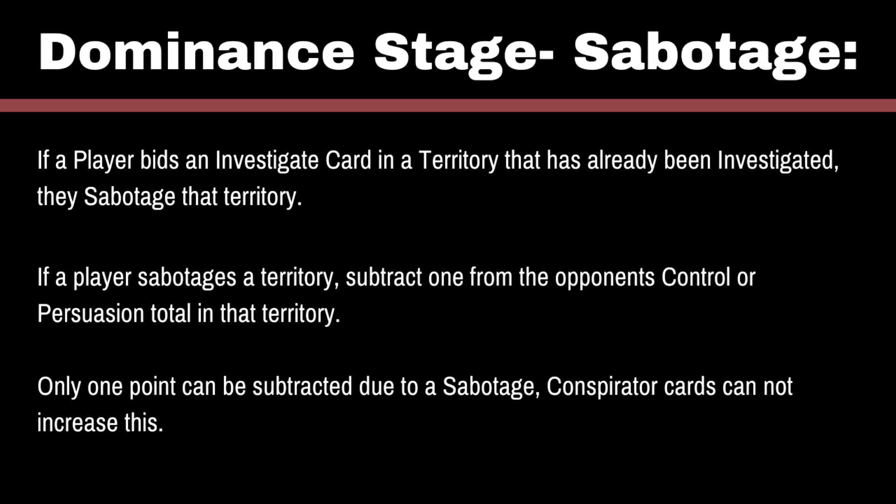Another option you have during this phase is to Sabotage. If you play an Investigate scheme card in a territory that has already been Investigated — so not one of the reward cards, the actual Scheme card — you can subtract one from your opponent's Control or Persuade in that territory. This will only ever be one per stage, so even if you add Conspirators with your Investigate card, it doesn't change anything. Games Workshop doesn't actually give us instructions on when you take this point away. On the rules reference, it talks about sabotaging at the end of the phase, so I do it after all other points have been added.